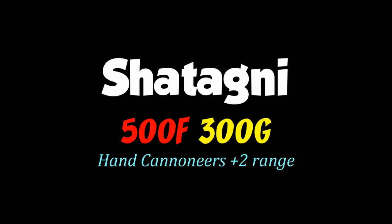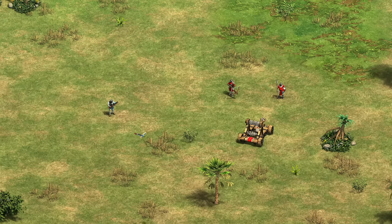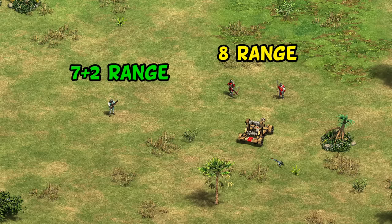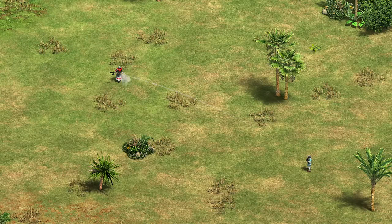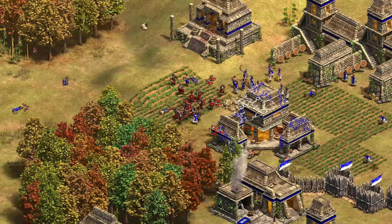Their other unique tech is Shatagni, which is actually pretty cheap and gives hand cannoneers plus 2 range. Range bonuses are always difficult to quantify, but with this they outrange a fully upgraded arbalester, elite skirmisher, and even onagers without siege engineers, making all three of those much less dangerous counters. The trade-off is that more range makes them a bit less accurate, though in this case the tech is still a very clear net positive — and remember this is also on top of having extra armor, making them overall better at both long and close range.